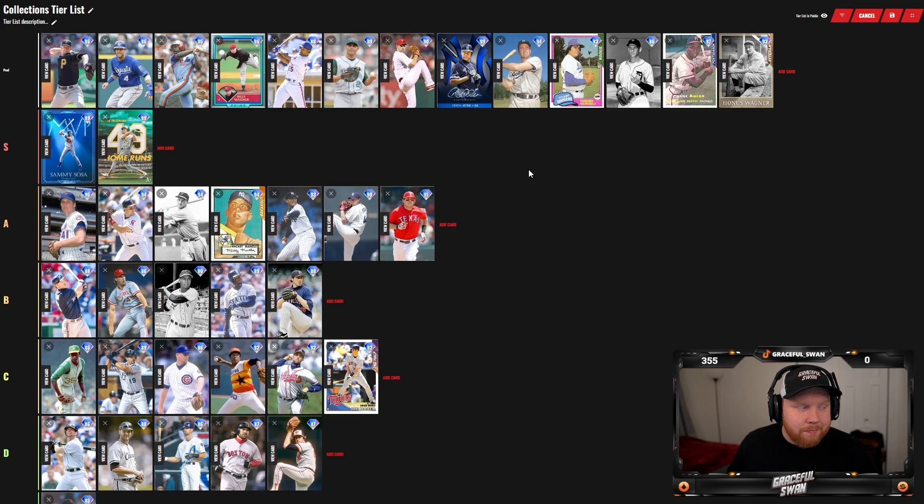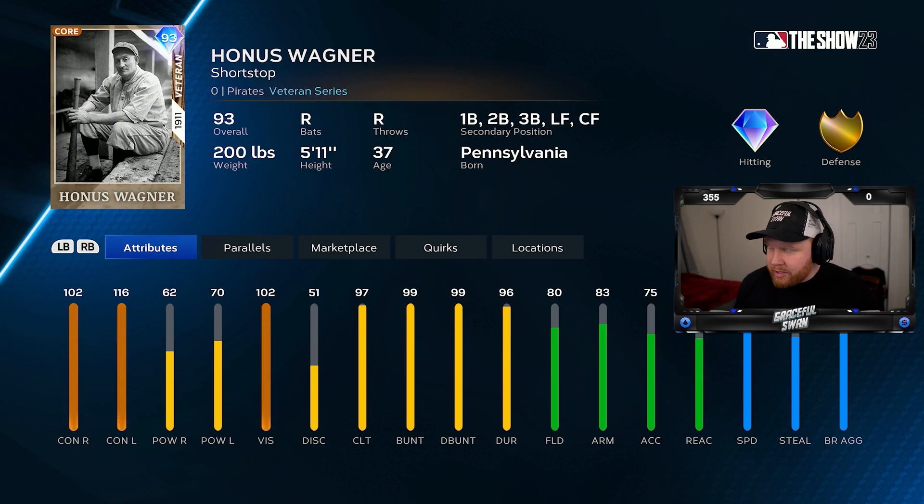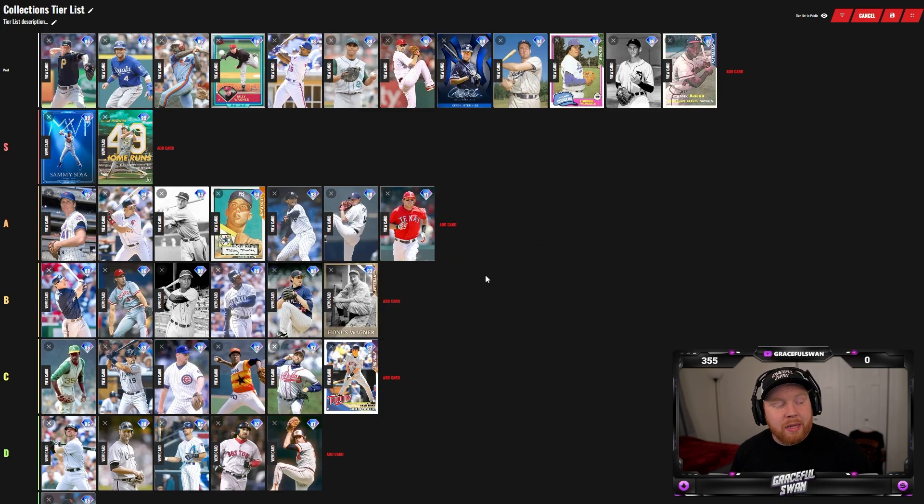Once I get Mookie Betts, Kinsler will probably shift to the bench. Next, 93 Honus Wagner — the NL Central collection reward. He's a Honus Wagner card: 81 speed, plays everywhere, decent fielding, great contact, low power. Honus isn't really it in my opinion — I'll throw him in B tier. But it's unfortunate because he's the reward for an entire division collection and he's just a mid-tier guy. You can't have that.